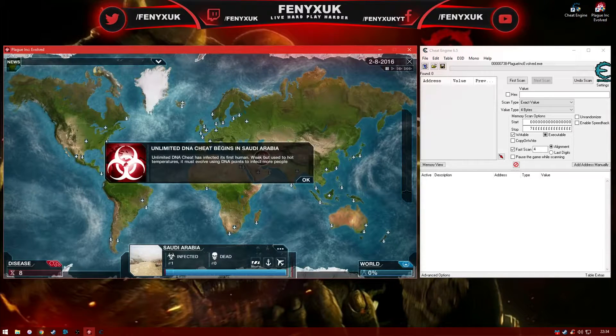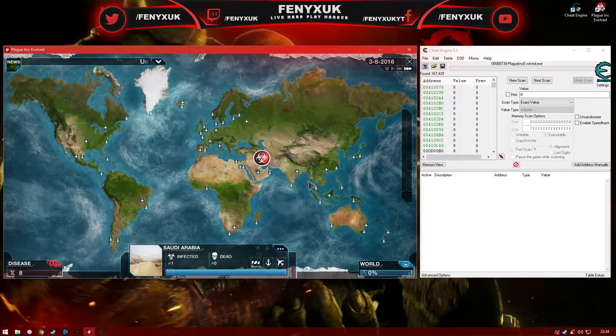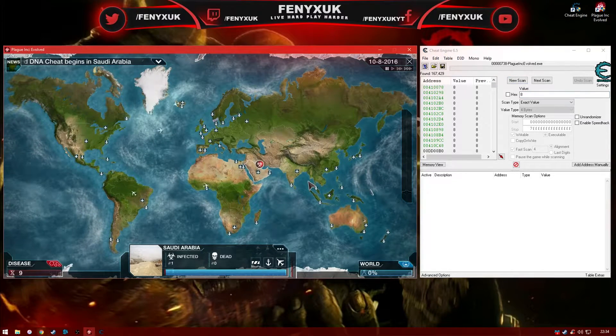In Cheat Engine, type in the amount of DNA points into the value box and hit first scan. Once it's finished scanning, go back into Plague Inc. and let your DNA points build up.